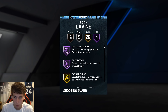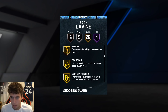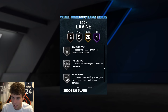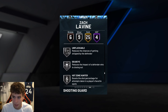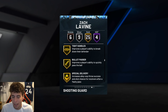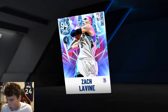Badge-wise: four on Hall of Fame — Pogo Stick, Unstrippable, Limitless Takeoff, Fast Twitch. 25 on Gold — Catch & Shoot, Quarter Specialist, Fearless Finisher, Glue Hands, Posterizer, Blinders, Pro Touch, Bailout. Also Titanus, Sniper, Stop & Pop, Bullet Passer, Hustler. Nine on Silver including Pick Dodger, Mismatch Expert, Dead Eye, Hot Zone Hunter. Limitless Spot Up, Chef, and Rhythm Shooter are on Bronze and upgradable.